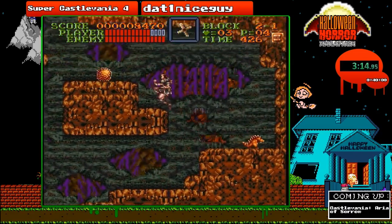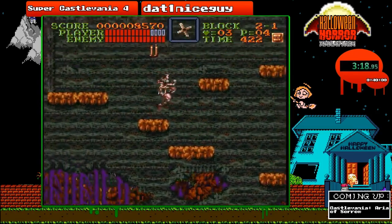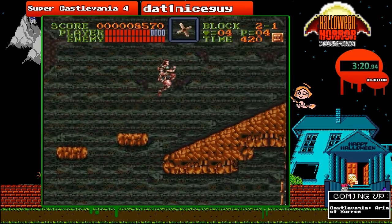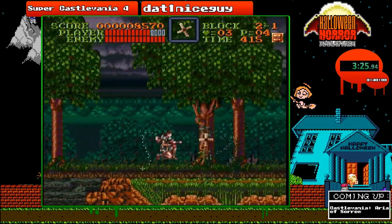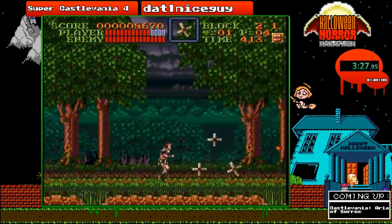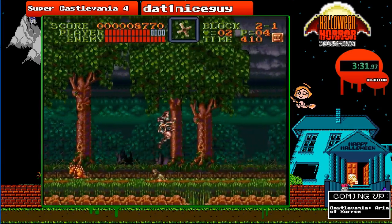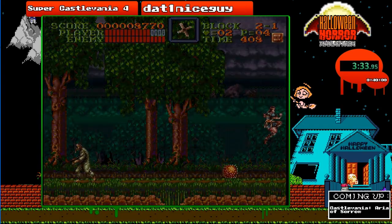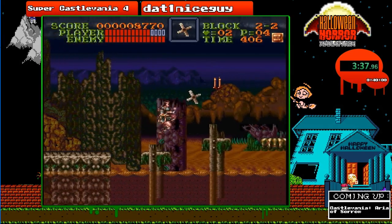I'm going to go ahead and kill these lizards, or Charmanders as I call them. I'm going to gather up as much hearts as I can, because there is no orb in this level, so you can gather up as many hearts as you want. The reason why I waste my hearts before I fight a boss is because it allows me to transition to the next screen a lot quicker, just like in Castlevania 1 and 3.